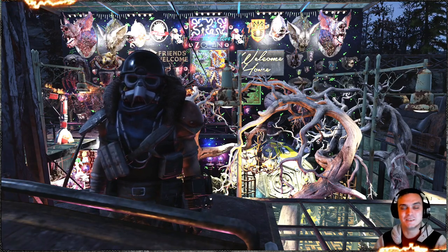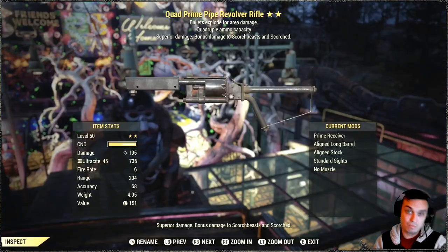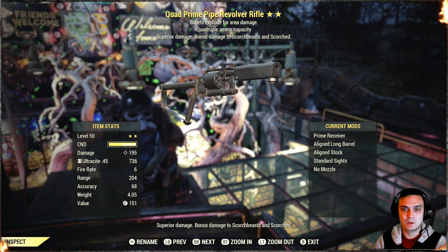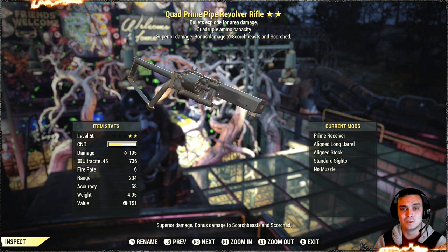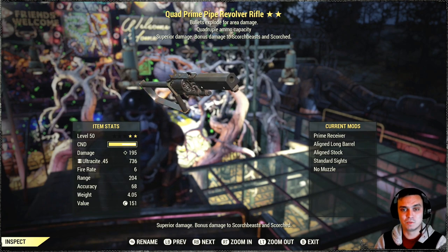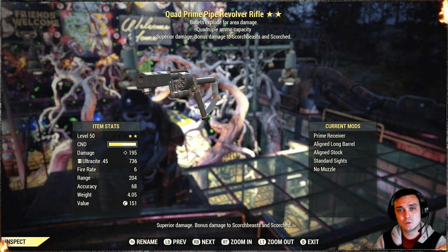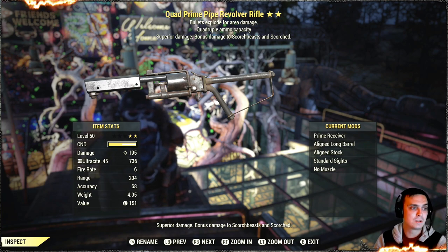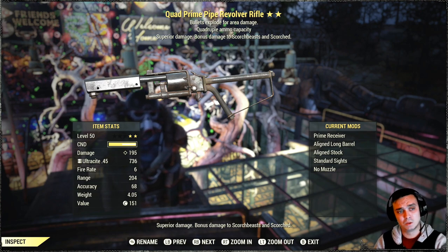Welcome to my Fallout 76 weapon testing video. In this video we're gonna be testing a quad explosive primed pipe revolver — these are the mods you can see on the right side. We're gonna be testing it with full HP and low HP, no sneaking, because sneaking gives you even more damage anyway. We're going against humans, behemoth on low HP and then full HP, super mutants, robots, and the scorched and scorch beast with this pistol to see how it performs.